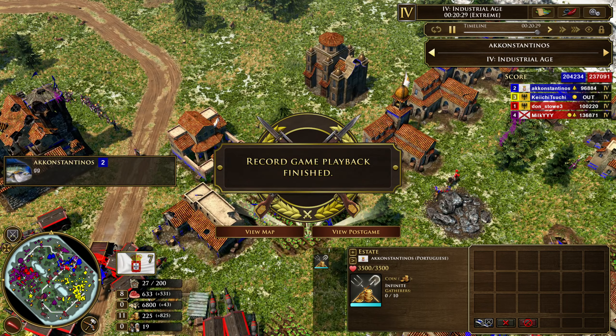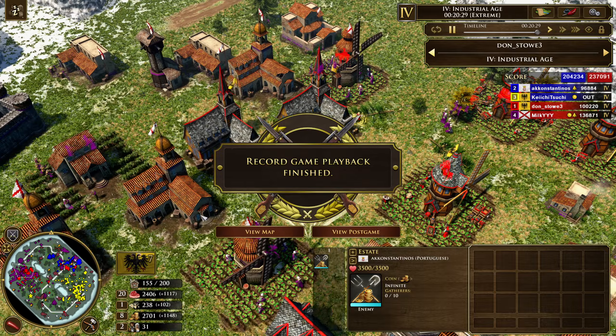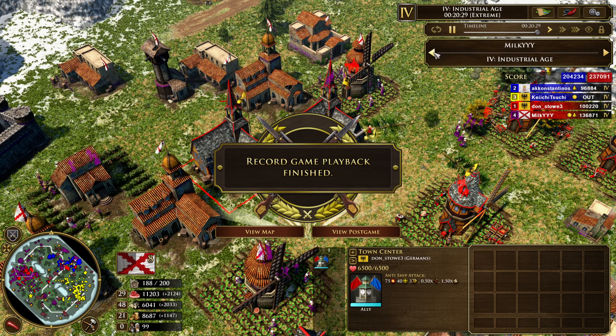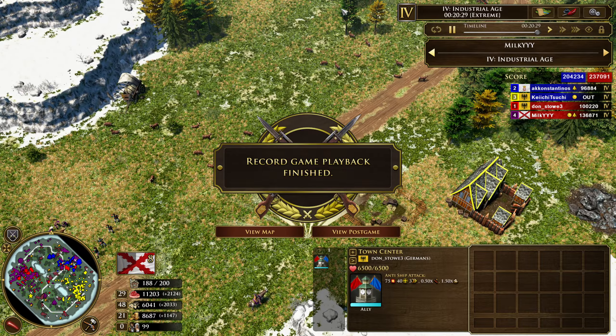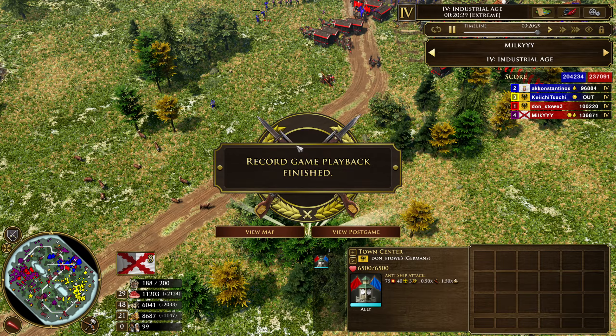Good luck with what was it — about 1k-ish food for Portuguese? Yeah, no coin, some wood. That's not going to survive two armies like this. You've basically lost the war at this point, and the only thing you can do left is resign. I mean, I don't see how you're coming out of this.